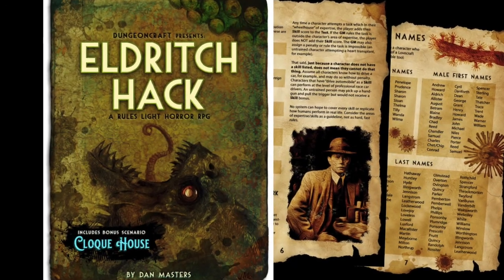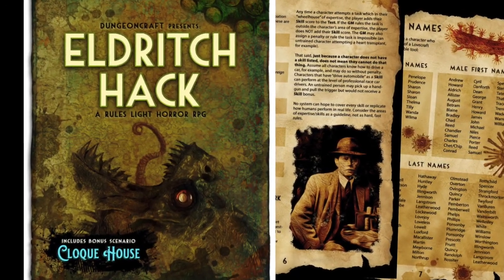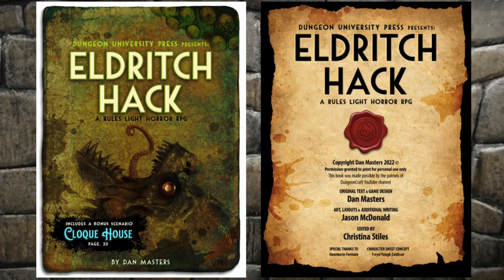Some time ago my patrons asked me for a rules-light Cthulhu game, so I obliged them by creating the Eldritch Hack and the scenario Cloak House, both of which we will take a look at today. Eldritch Hack is a rules-light RPG of Lovecraftian horror, edited by Christina Stiles — you may know her from her work on Rogue Mage RPGs or with Dungeon Crawl Classics. Art and layout is by Jason MacDonald.